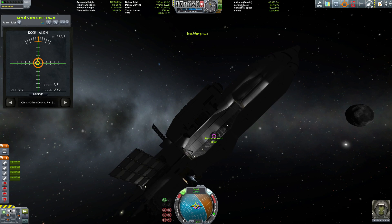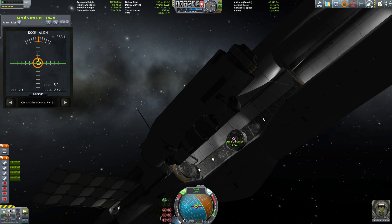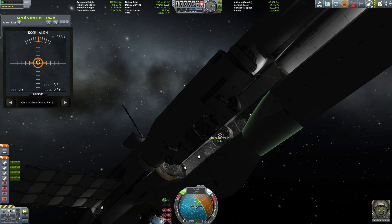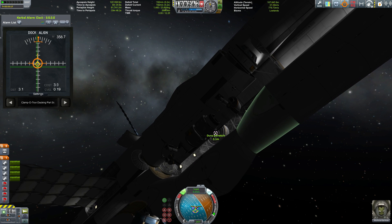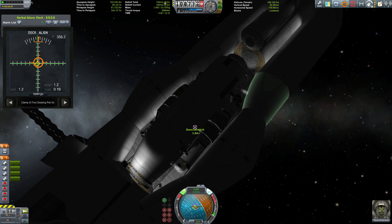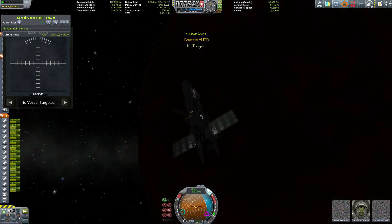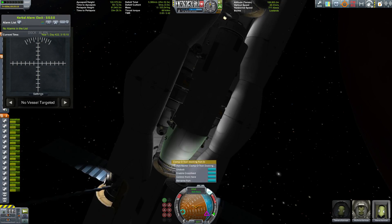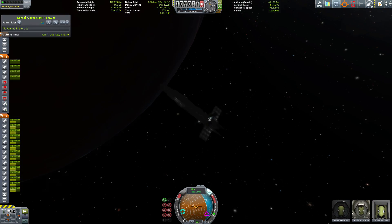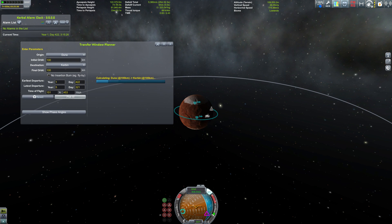Back in space, it's time to dock the dropship with the Dervish mothership. For those interested in the build order: I built the rover first, then the dropship around the rover, then the cruiser around the dropship. I then noticed extra space and added cargo bays for the other equipment.